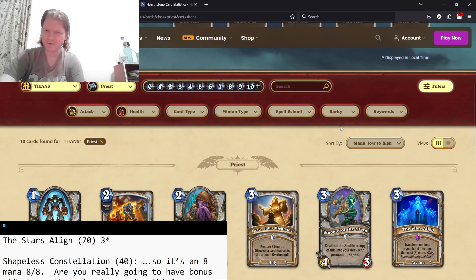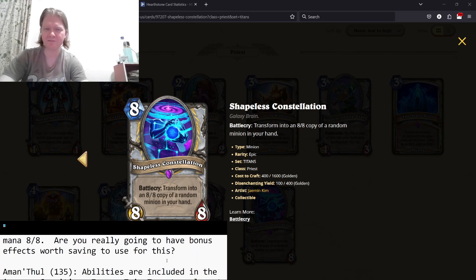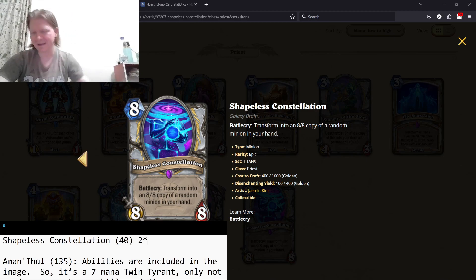Shapeless Constellation — eight mana 8/8, transform into an 8/8 copy of a random minion in your hand. So it's an 8/8 maybe with a deathrattle or something else. There are some combos with this, but I have no idea what the entire point of it is. It's a two-star card — an 8/8 that might do something, I don't know.